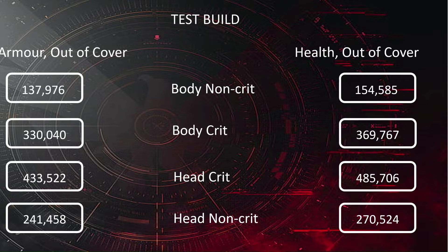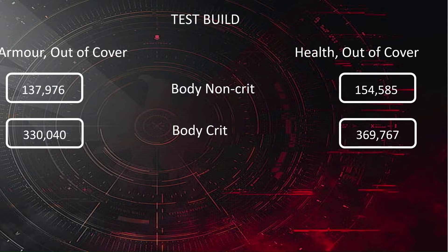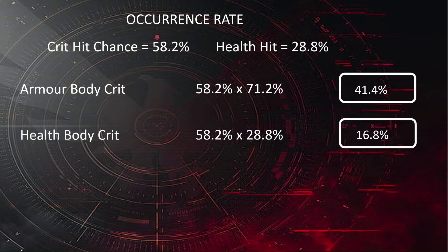In addition, in the interest of science and removing as many variables as possible, we are going to only shoot at the body. So we really only have four numbers to concern ourselves with, and how often are they going to occur? Crit chance currently sits at 58.2%. We're using the elite, so it's 28.8% health. For an armour crit on the body, it's going to be a crit 58.2% of the time, and we're going to hit the armour 71.2% of the time when killing that enemy from full health all the way down to zero.